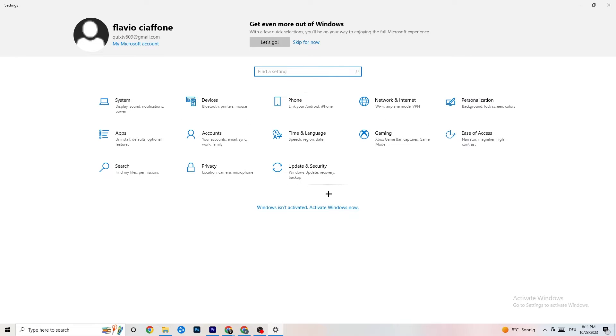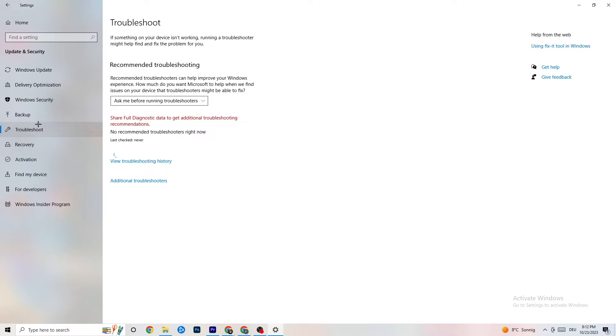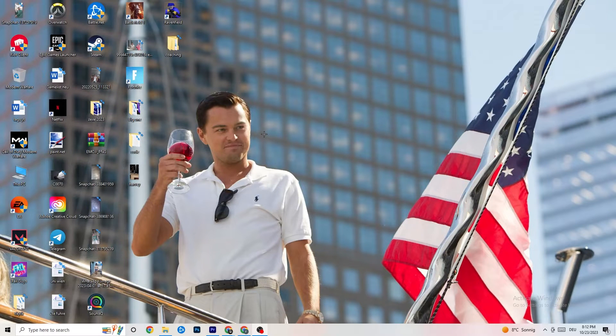Go back to the main Settings and click 'Update and Security.' Stay on 'Windows Update' and check that you have the latest version of Windows. Keeping Windows updated increases your system's performance and helps with many issues. Also go to 'Troubleshoot' — you can use your own system to search for problems and attempt to fix them automatically. Sometimes it will find something, sometimes it won't, so just try it out.